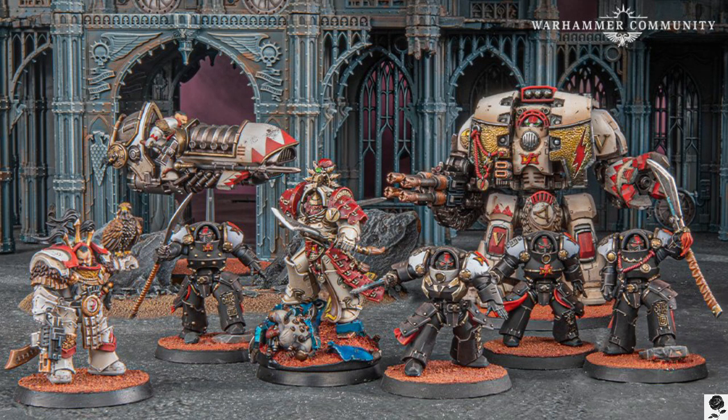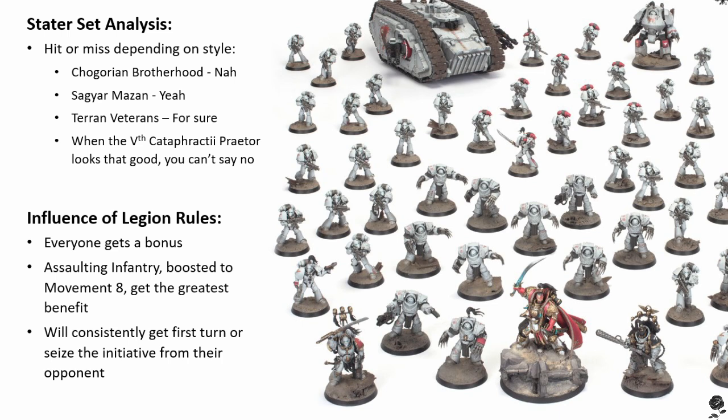First up, the Age of Darkness box set. The starter set can be a bit hit or miss for the White Scars depending on which direction you're taking. I see three paths: one, the true sons of Chagoras, mounted upon steeds of iron and racing towards the enemy; two, the shamed Sagia Marzen, an infantry-heavy force sworn to seek an honourable death to cleanse their souls of dishonour; or three, relics of the star hunters — Terran-born 5th Legion, more balanced in their way of warfare, and just a tad too enamoured with the Warmaster.